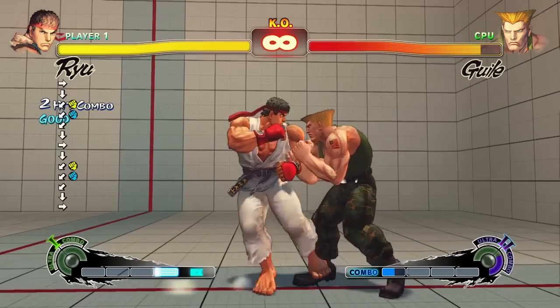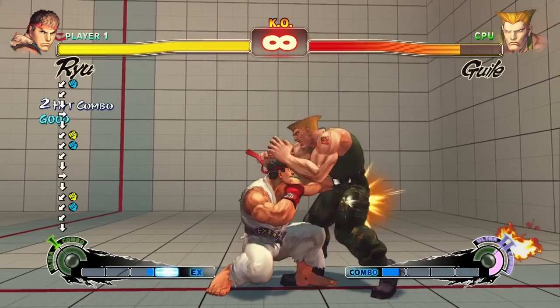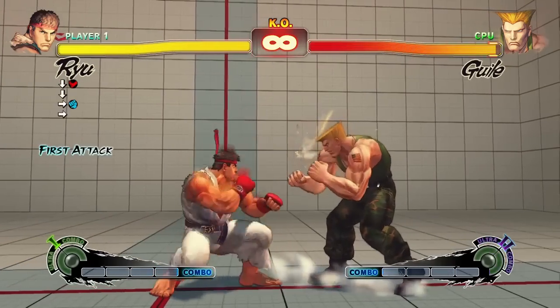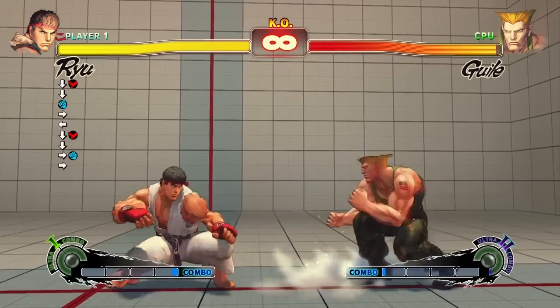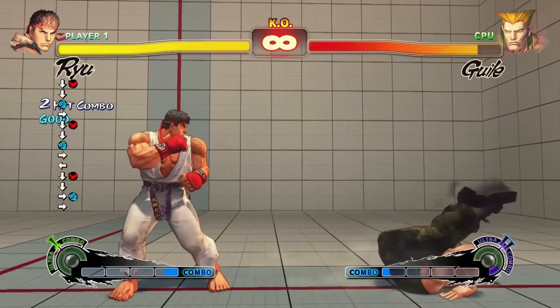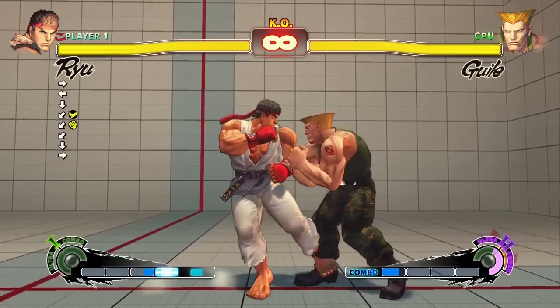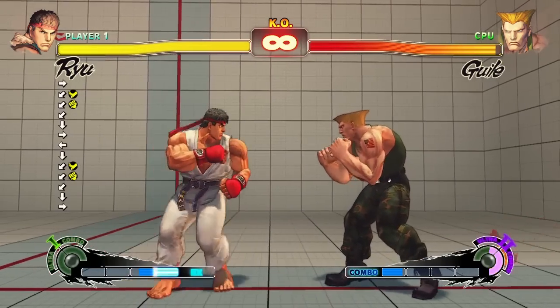The timing of a link varies based on which two attacks you're trying to link together. Some links are quite loose, others are extremely hard, and some moves can't link together no matter what you do. It's important to test your character in training mode to see which attacks you can and can't link, and more importantly, which links are practical.